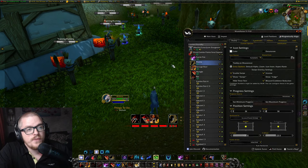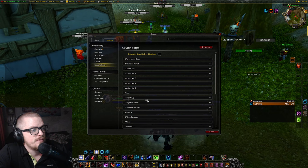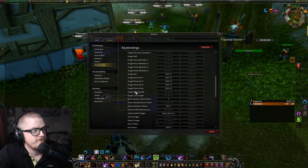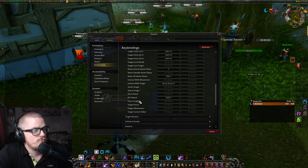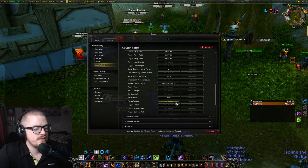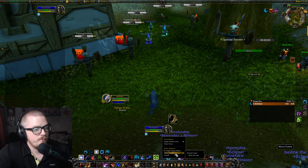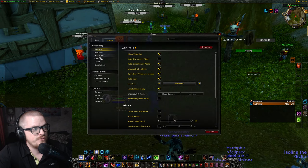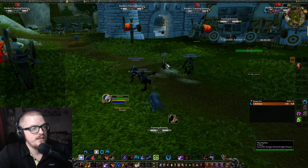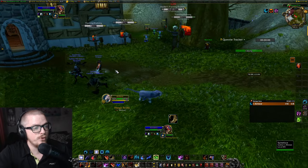I also have a thorns setup. If we go to Action Key Bindings and then Targeting, scroll down to Focus Target — let's key bind something. So if we target the tank, we press our key bind — boom! It's gonna be our focus target. You can move it around however you want.